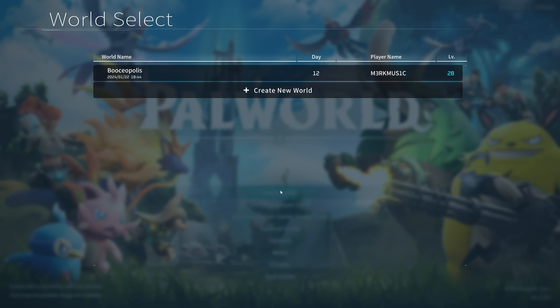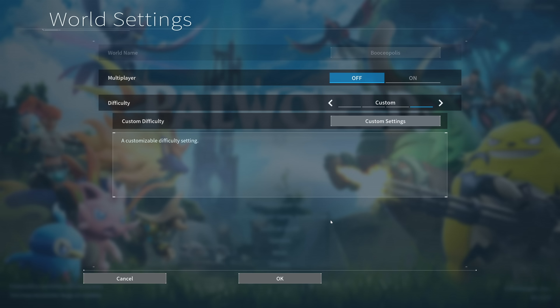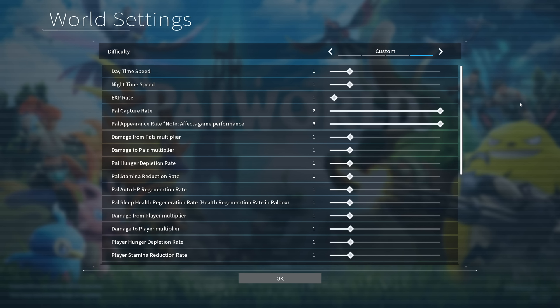If we go to Start Game, this is where you can really make things significantly better. Clicking on the world lets you change the world settings, and this is what actually makes Palworld a lot of fun. Bear in mind that if you're trying to do a regular playthrough you might want to make a separate save just for shiny hunting. I'm going to show you some settings - right off the bat you might want to consider increasing the capture rate of the pals.